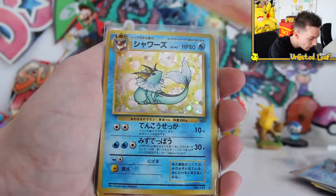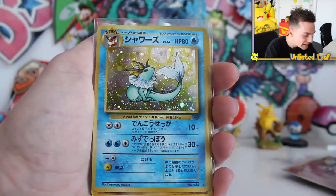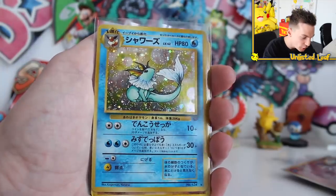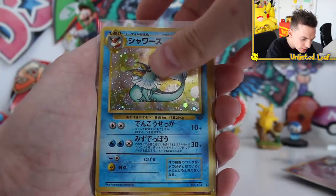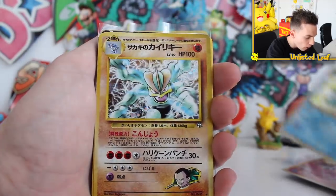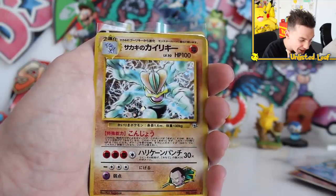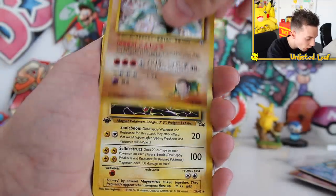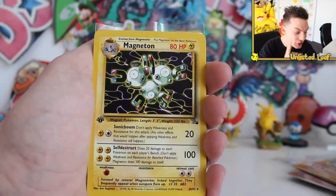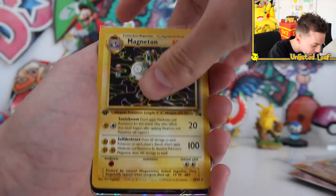How are we getting this much vintage Japanese stuff? We've got a vintage Vaporeon Holo from Jungle — I think I have this because I got the complete set of Jungle Holos. Then Giovanni's Machamp from Gym Challenge in Japanese as well. And a first edition regular rare Magneton from Fossil. This is going to be crazy — I can already tell. We're only on pack one and we've got so many more.